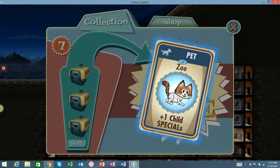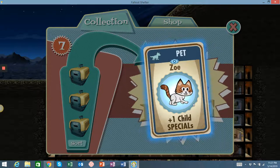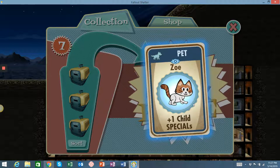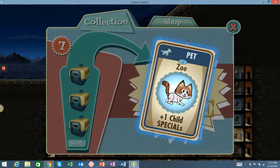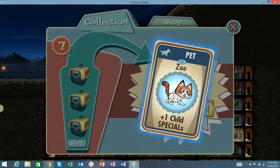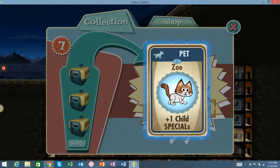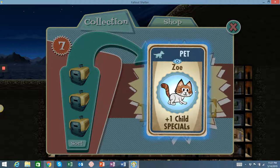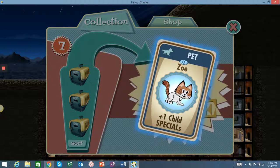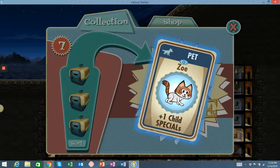Whether it's legendary, rare, or common, I just normally get rid of the radiation ones or leave them — I kind of like them so I might just let them stack up, but eventually I'll have to get rid of some. So this is a plus one child SPECIAL. If you equip this to a pregnant woman before you click the deliver baby button, every one of the SPECIAL skills — Strength, Perception, Endurance, Charisma, Intelligence, Agility, and Luck — will have plus one. So instead of being born with 12 total points between the seven stats, the child will be born with an extra seven, giving 19 total. I have a couple plus twos, so still cool card.